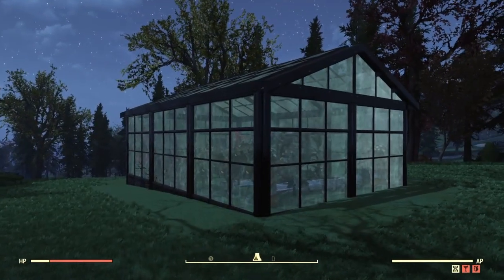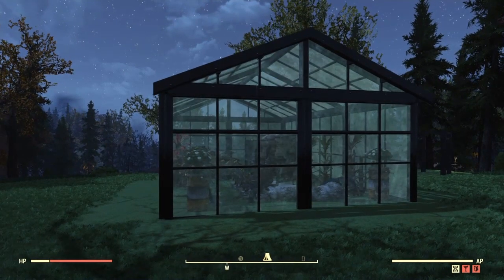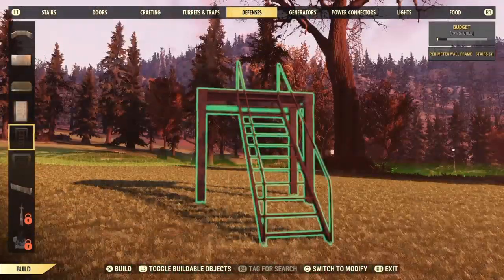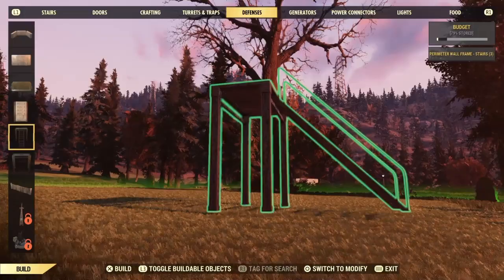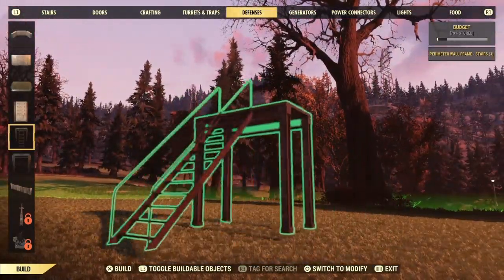Hey gang, I'm Mr. Church and today we're going to be building this greenhouse together. Lovely, isn't it? Now, this is our piece de resistance. Because this is the way we're going to be doing this today without having to use the foundations or farmable tiles.